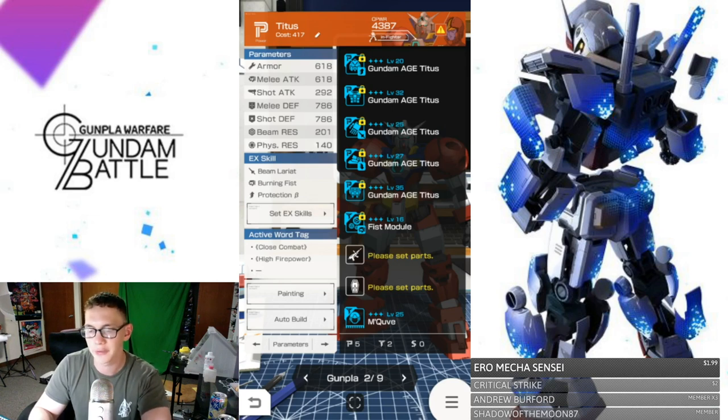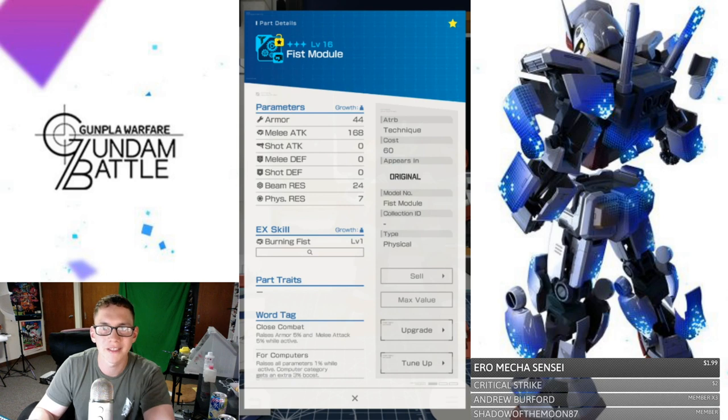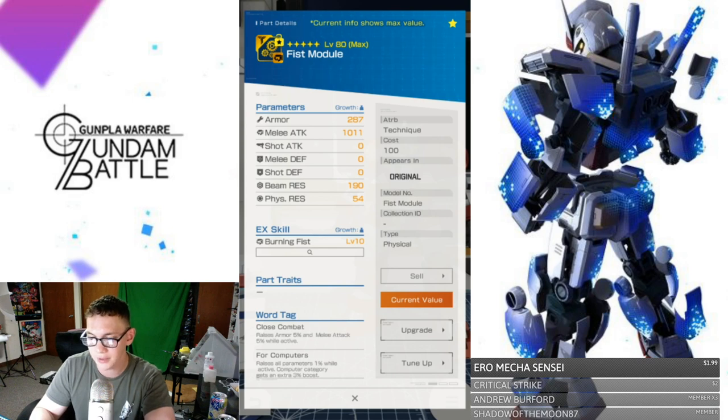Two other things to look at — one is going to be the fist module. This is not necessarily tethered to the Titus; it's kind of its own thing. You need the fist module because otherwise you're going to use the claw module or some other weapon. In order to use the fist, this is what you're going to need. I did power this up a little bit. At max value, the melee attack is in the thousands — that's pretty fantastic. All the defenses are going to be just non-existent, the armor is very low, and the resistances are going to be horrible. This fist module I leveled up all the way from a one-star white part, so it's obviously not going to be better than a natural four-star fist module. But I was impatient and just got it to a three-star level quickly.